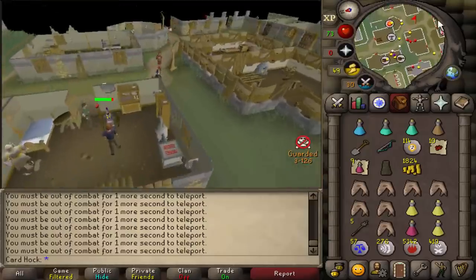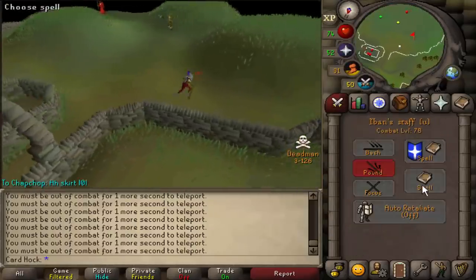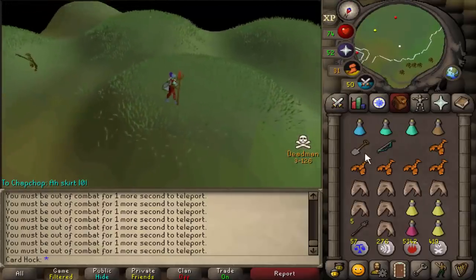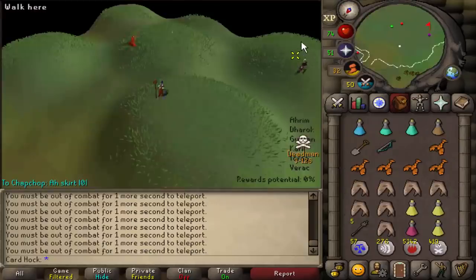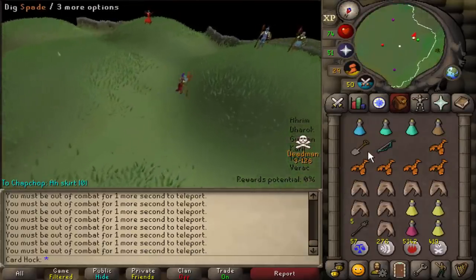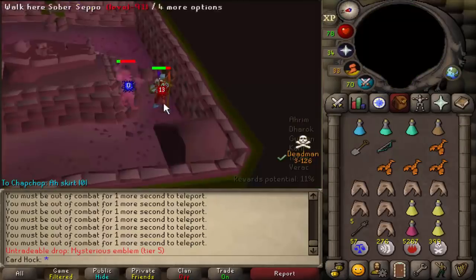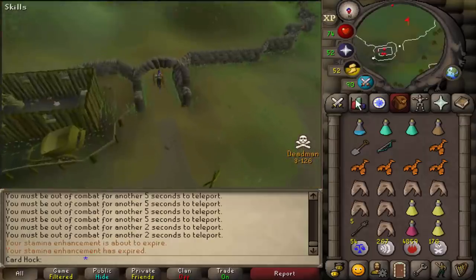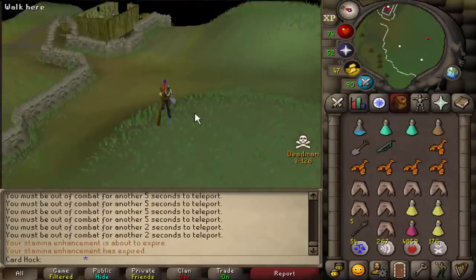I'm keeping these for myself. Barrows is so much RNG — it's known that people can go dry for up to like a hundred chests. Imagine if that happens in a tournament, so I am very fortunate right now. I have gone dry in previous tournaments. Finally got the black dragonhide upgrade — tier 5 follow-up — now I'm looking semi-decent.